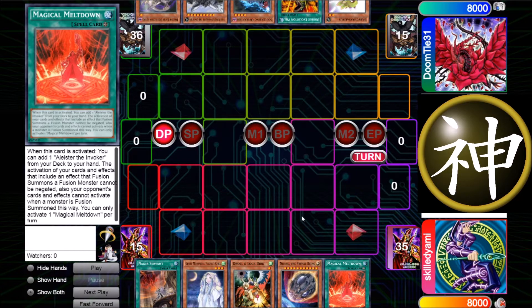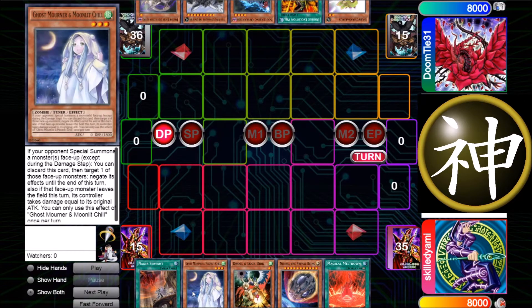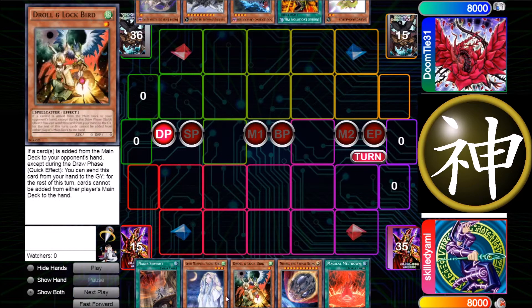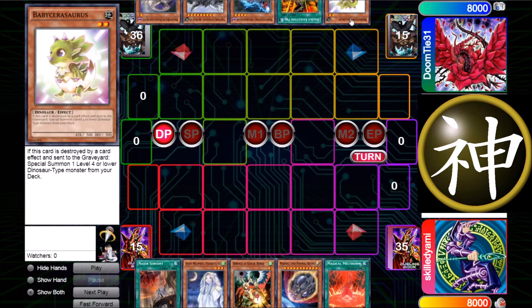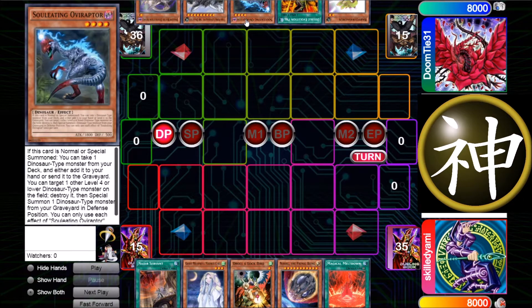We're beginning right here and our hand is really good — we have Nadir Servant, Meltdown, plus three hand traps. This is ideal because you have your two combo pieces and then also three interruptions. The dinosaur player's hand is also pretty good; the only thing that sucks is the Buster Dragon, but if you play Brekthrough sometimes you draw him, that's life I guess.